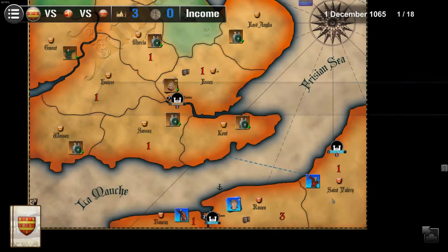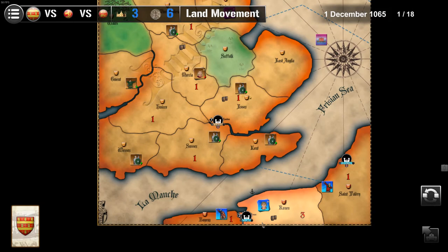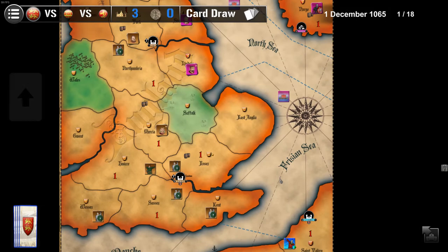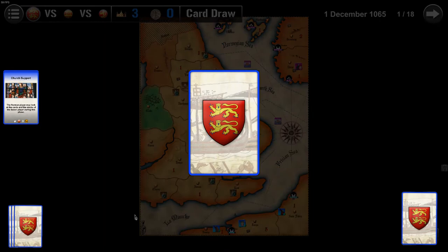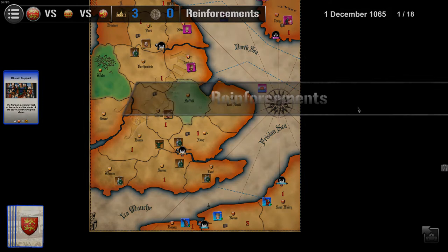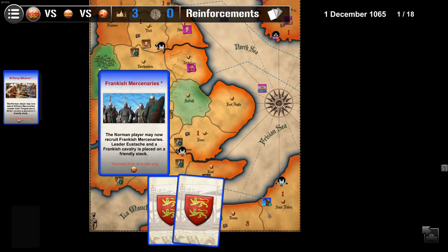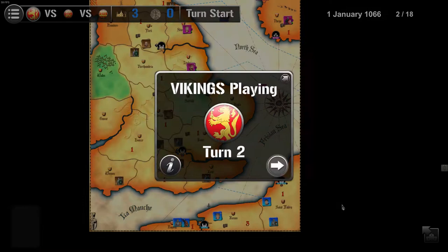The Normans get the second card. Then the Saxons get seven gold — I only got four, so they get almost twice my money. I really need to hurry up and get the killing going, because they're going to be out-producing me quite heavily here. The Normans really go big on card draws, and they keep getting even more units.